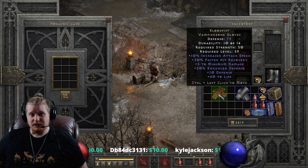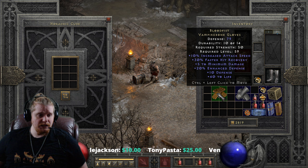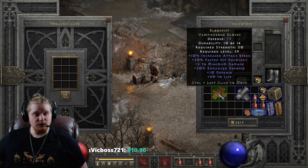Are there better choices? Well, yeah. If you were a sorceress, you might be leaning more toward Mage Fists at some point. If you're a Paladin or a Necromancer or any of these other characters, there are better options for you. But maybe you haven't found those yet. This is still a very solid option for a lot of characters. There's absolutely nothing wrong with a pair of Blood Fists — you gain 30% faster hit recovery, a decent amount of life, and if you're a melee character, plus 5 to min and 10% increased attack speed.